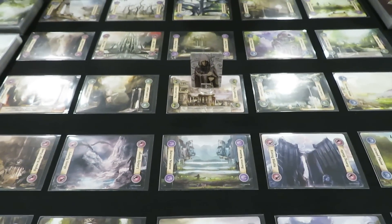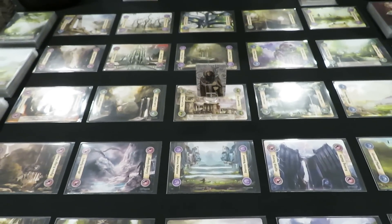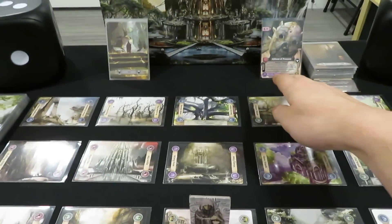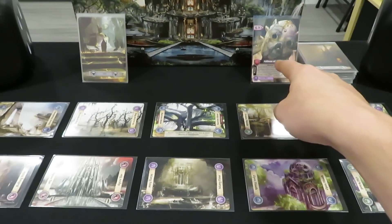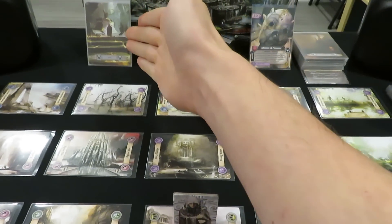I'll be going over a few things before we get into gameplay. First thing I'm going to touch on is the Ancient card in the back here. So he is the Ancient we are going after. We will talk about his story and character in a second. We've got plot cards over here.